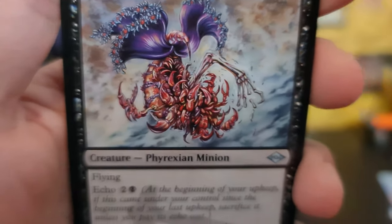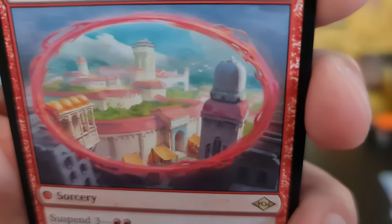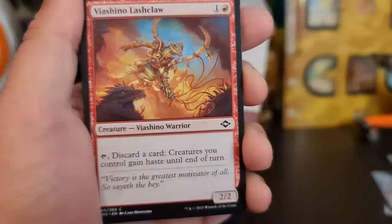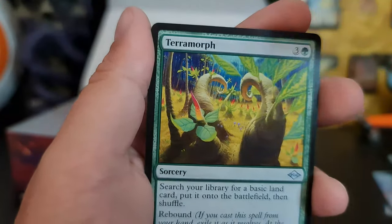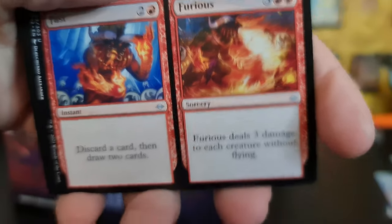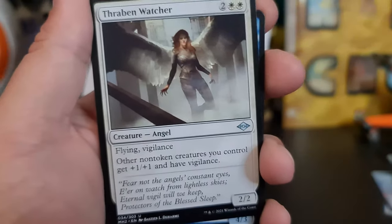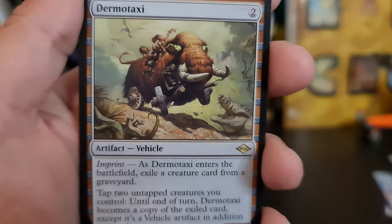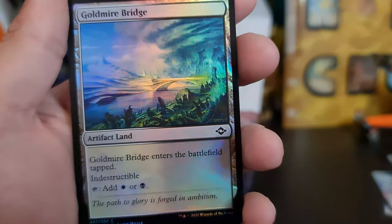Vault Bridge, Delkin Infiltrator. Got a lot of keys — four fingers, very cool. Archfiend of Sorrows — that's me. Tide Shaper — very nice retro, I like that a lot. Bone Shredder. Surprised it's not a squirrel. Got a Glimpse of Tomorrow.